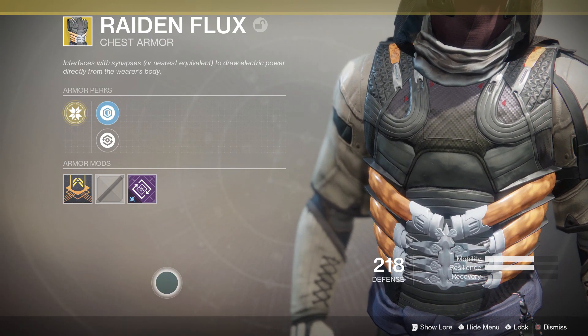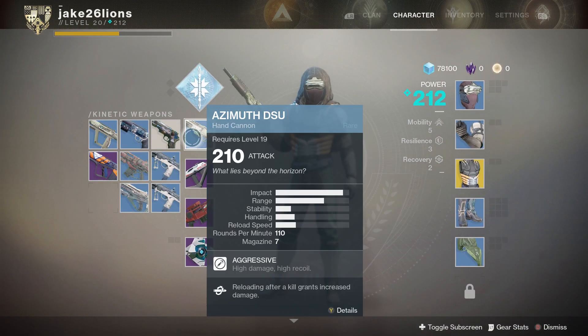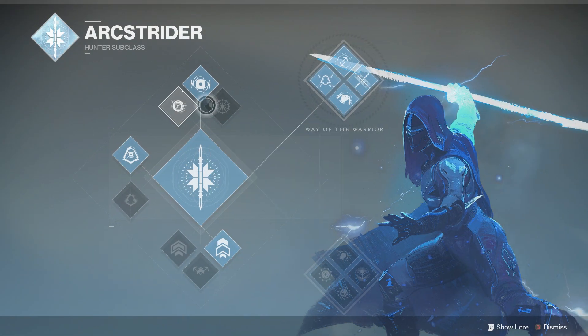You get it after helping Zavala out on Titan. You will get three options for gear for the Hunter. You can pick this as one of the options, and it is amazing.